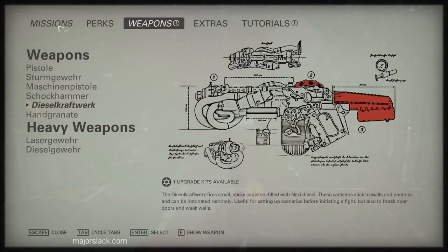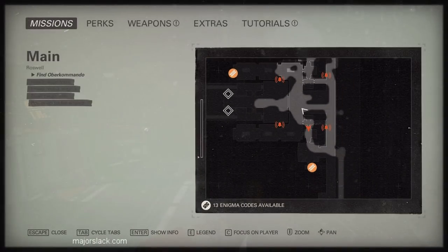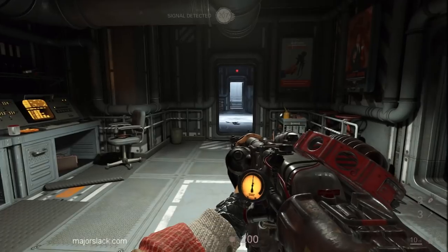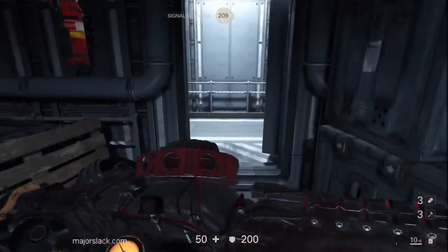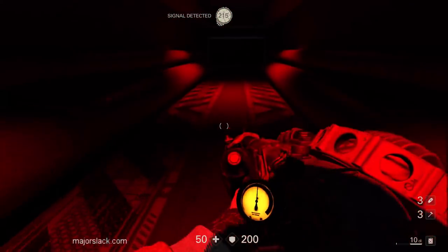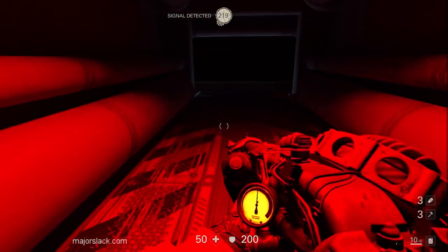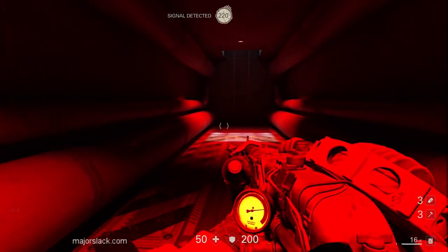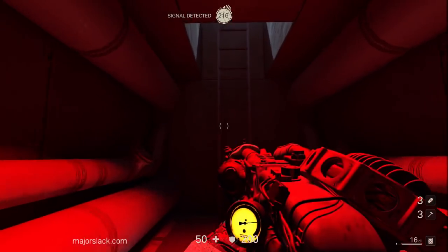If you look on your map you've got three ladders. The ladder to the south is the one you're going to — drop down that hole and grab yourself some more diesel ammo. That's all the diesel ammo that I know of in this area.